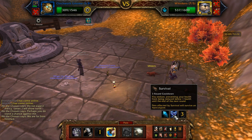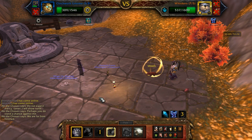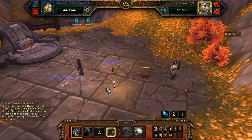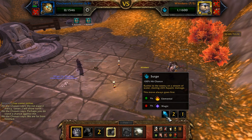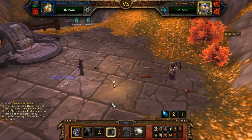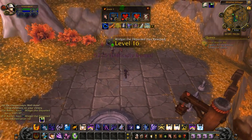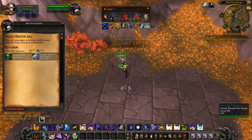Once the Zandalari is below 50% health he uses Survival anyway, which gives me enough time to whittle down his health and set up an extra Turret. He'll probably kill me next turn, and then the Turrets will take him out. Since he won't have Survival anymore and still has one turn on Dive, I'm just going to die and let the Turrets finish it. He's already at level 16 after just two battles.